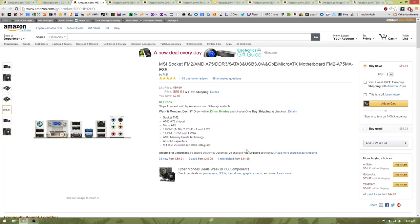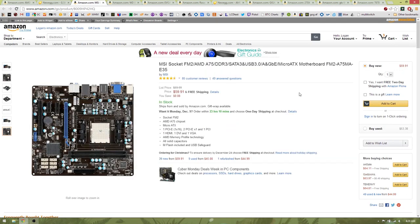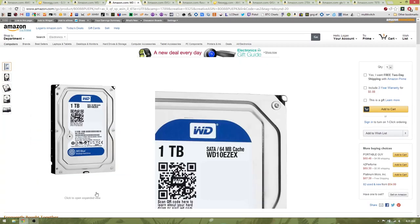Next up, the motherboard. We're going to grab the MSI FM2A75 MAA-E35. It's simple but it's got a lot going on. We've got one PCIe x16 slot, two PCIe x1 slots, and a PCI slot — so if you've got old sound cards or other PCI devices lying around, you can put those in. We also have DVI, HDMI, and VGA outputs, USB 3.0, and a USB 3 header on board so the case can have front panel USB 3 connectors.